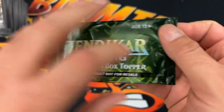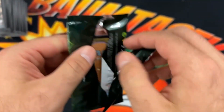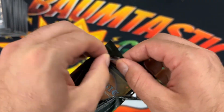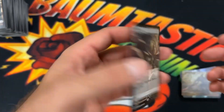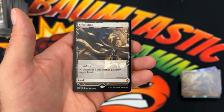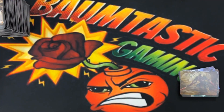Now let's do the Box Topper and see if we can get an Expedition Land like in the Collectors. Nice — we did! We got an Expedition Strip Mine. Solid hit right there. Woo, that makes up for the box!